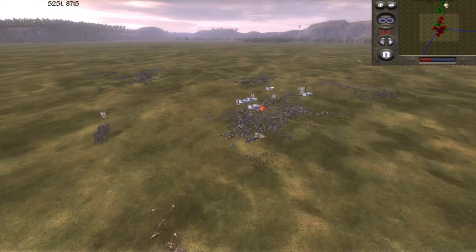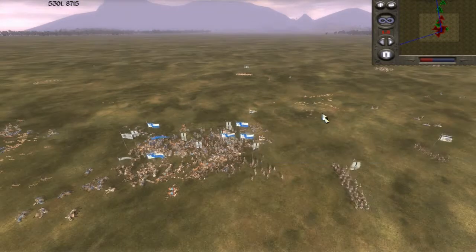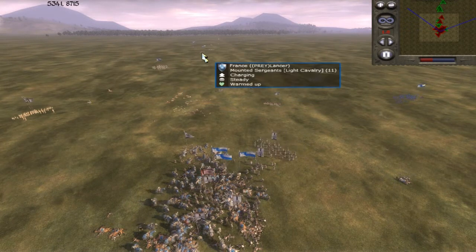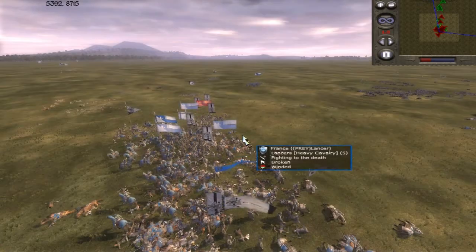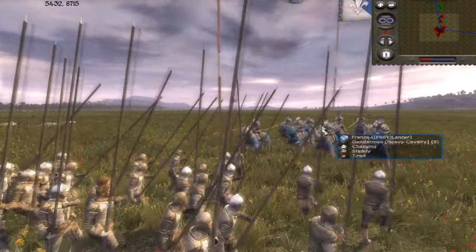And this will rout my men, because they're getting charged from the rear and my cavalry are not getting their own charge bonus. So here you can see that my men are beginning to rout and fight to the death when they're surrounded. And it's like a chain reaction — all my cavalry over there basically rout.